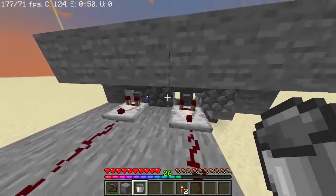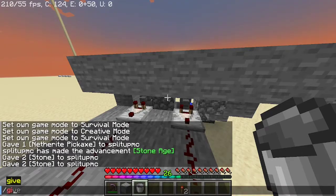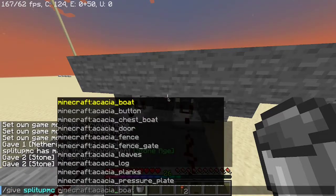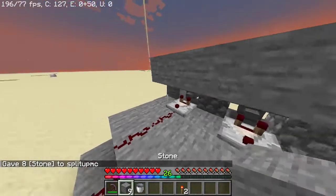And then you're going to want to get filter blocks — it can be literally any block. I'm going to grab some using a command: /give, stone, eight. Get eight filter blocks. Then you're also going to want to get an anvil. Get your eight filter blocks and name them whatever you want — I'm going to name them 'filter.'